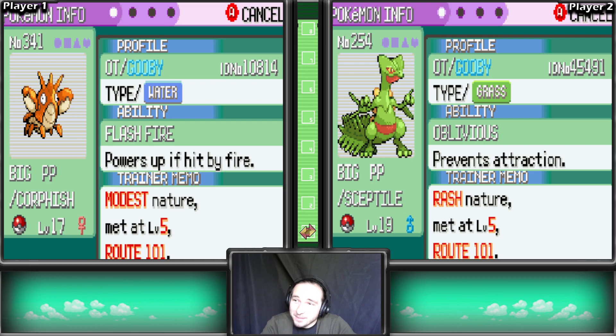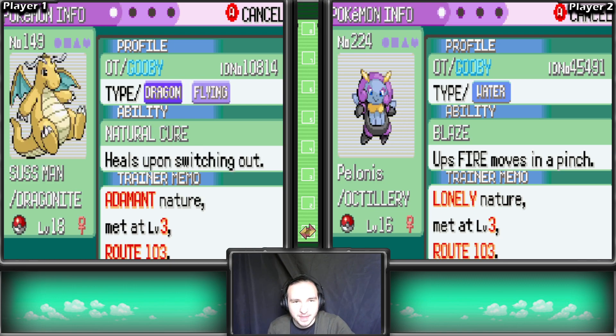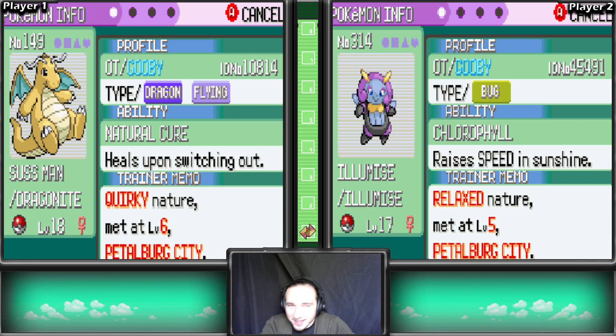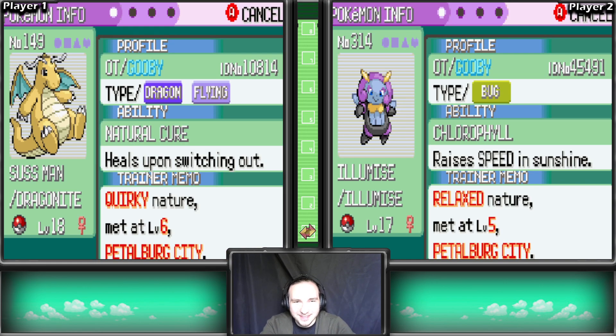We got the Muk-Combusken combo. We got the Big PP combo - these guys are our starters. We got the Politoed squad. Then we got Dragonite and Illumise. Man, Dragonite is such a good Pokemon, but why did he have to get paired with Illumise? Illumise learned some decent moves so it's not the worst thing. But bro, Dragonite has Thunderbolt and Sheer Cold - it's a beast.